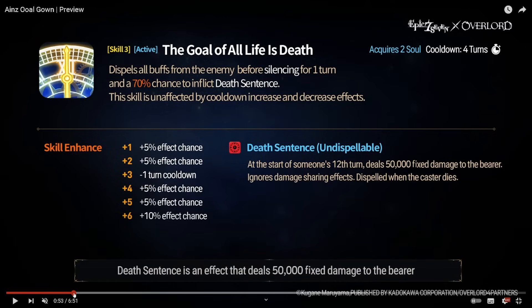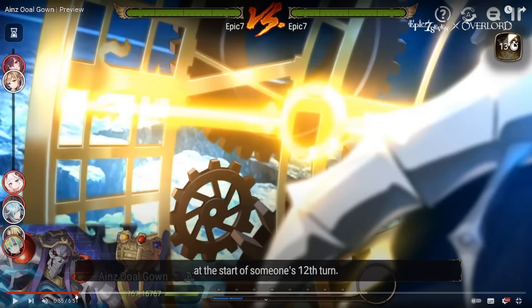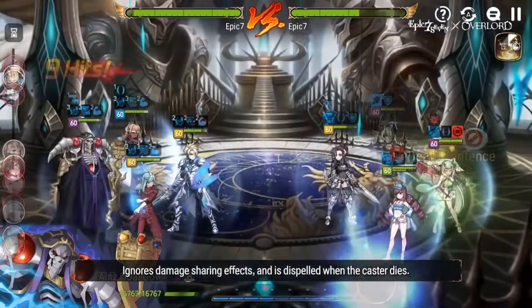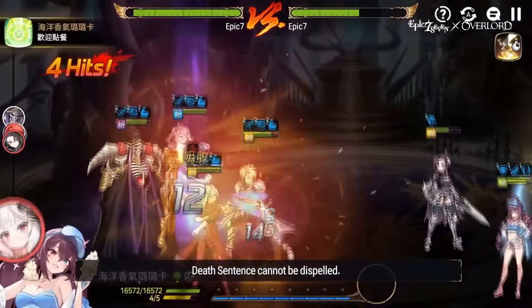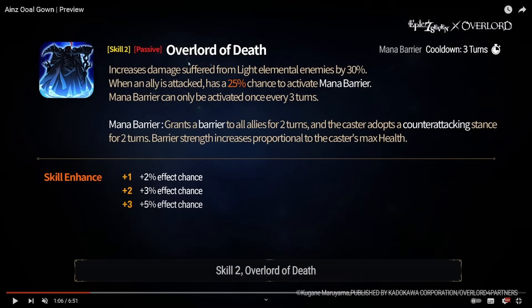He's not really on an aggressive mage build considering he has Effectiveness and Effect Resist. Let's check the animation — it goes onto Abyssal Yufine. 49,000 damage. 'Overlord of Death' increases damage suffered from light element enemies by 30% — so he actually takes more damage from light elemental units. Let me know in the comments if I'm reading that correctly.